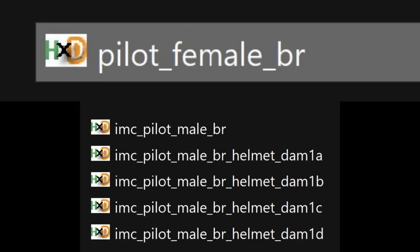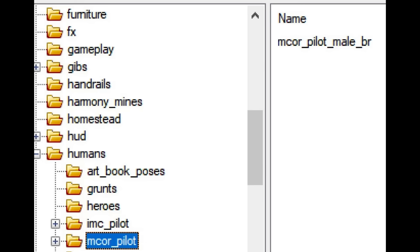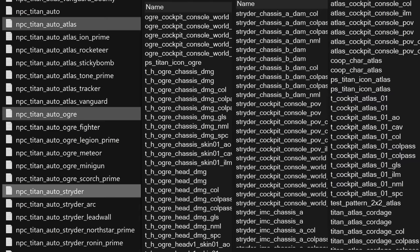Alongside the new pilots in the pre-alpha are some leftover Titanfall 1 pilot models, which can be modded back into retail very simply. Interestingly, the male battle rifle pilot was actually left over in retail already on the mission Trial by Fire. Also in the pre-alpha, models for all the Titanfall 1 Titans are left over. In retail there are still unique AI scripts for all the Titanfall 1 Titans, as well as their textures, but their models were removed.